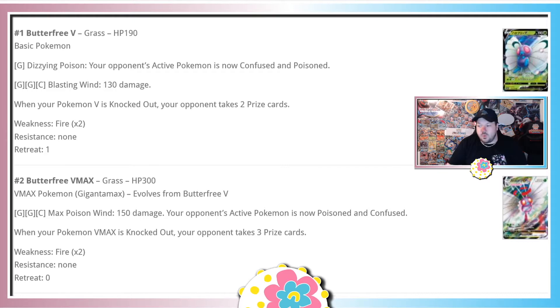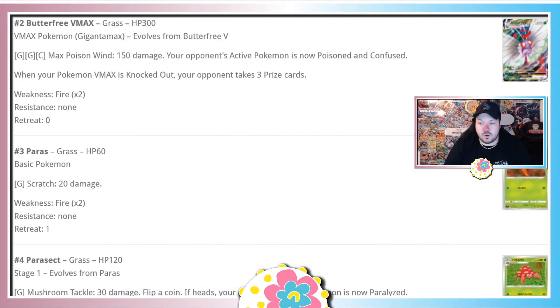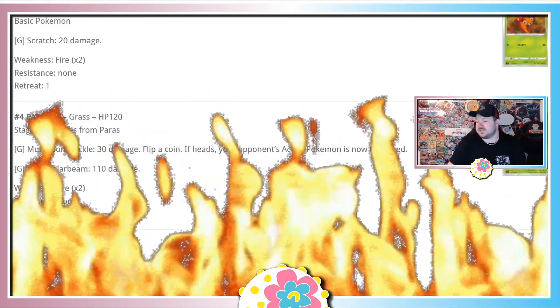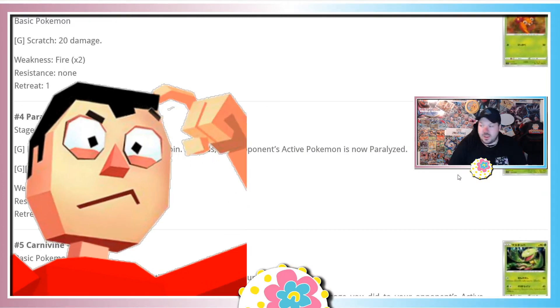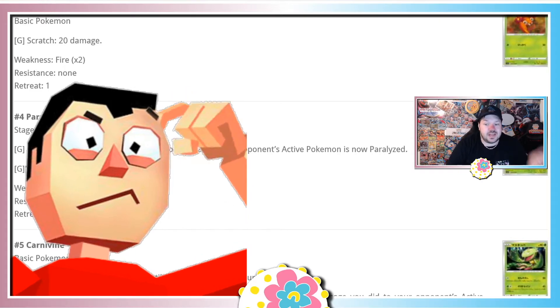We'll go over each set, and the way we're gonna be rating cards is: I'll explain what the card does. For basic evolution fodder like a Paras with Scratch for 20 damage, I'm just not gonna give it the time of day. But for a Pokemon like Parasect, we have three rating tiers: hot — no question, flames; a head-scratcher if I'm uncertain; and bad with a thumbs down.